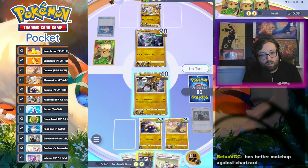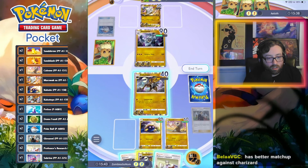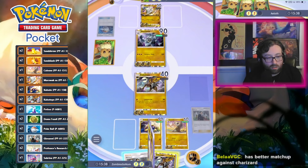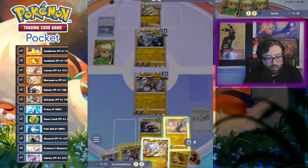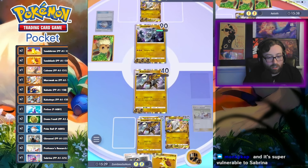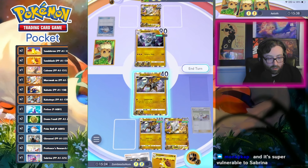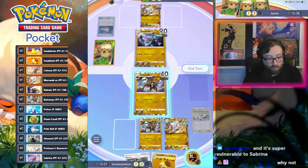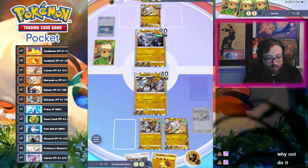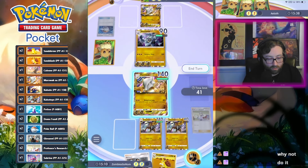I should just switch here. We'll draw two. Marowak, Sandslash. I can't switch in yet, so I might as well go for the kill with Marowak. Even if I don't get the kill, as long as I hit once I can win. There's no reason not to — it gives me a chance of winning right now, and worst case I can just revenge kill next turn.